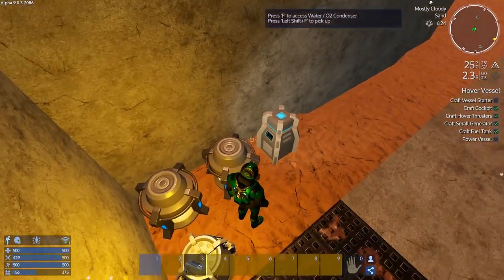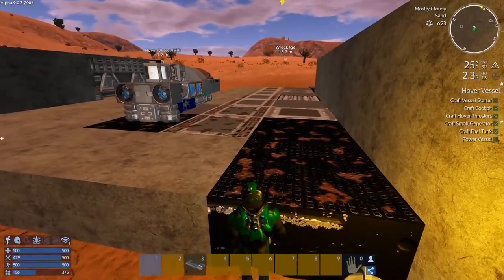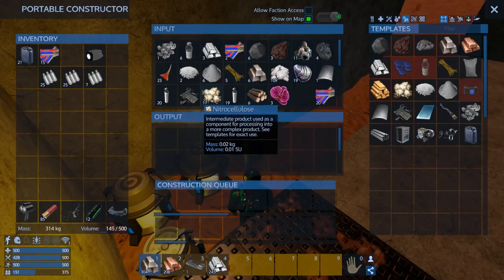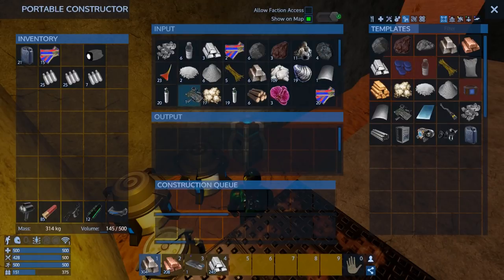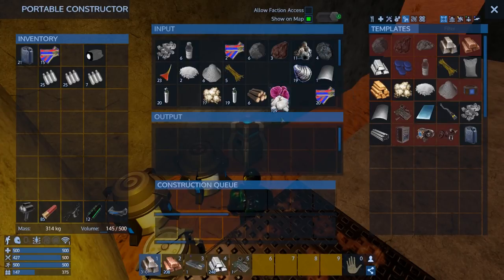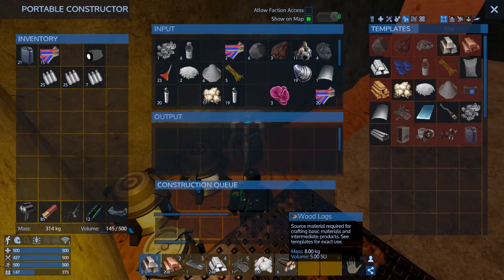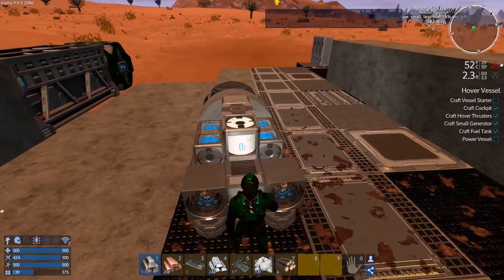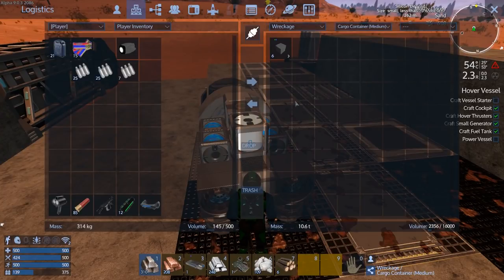Doesn't matter. What we do need to do now is - where's all that biofuel? 21, not much. Let's put all this stuff in. We're going to put all this into... oh, I can do the WiFi connect - no, we can't, we gotta stand right beside it. I don't have WiFi in it, that's why.